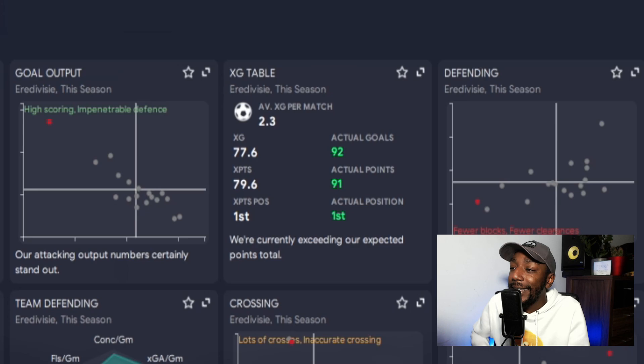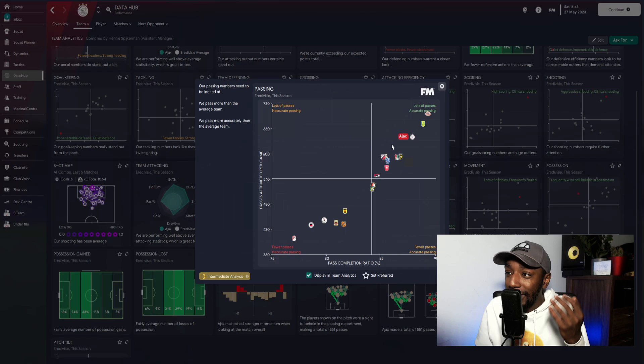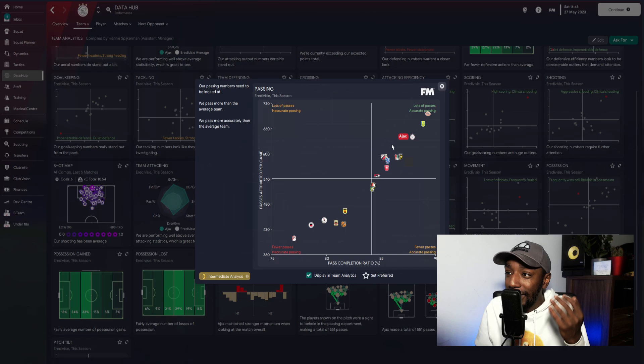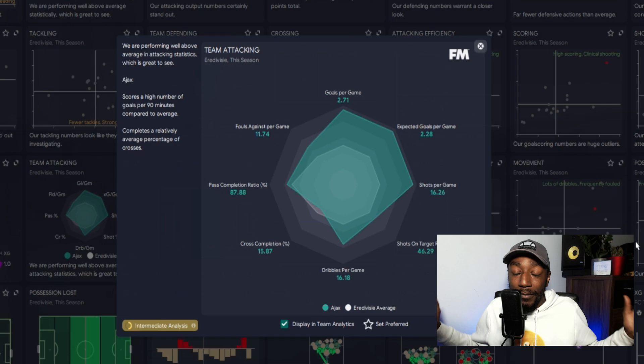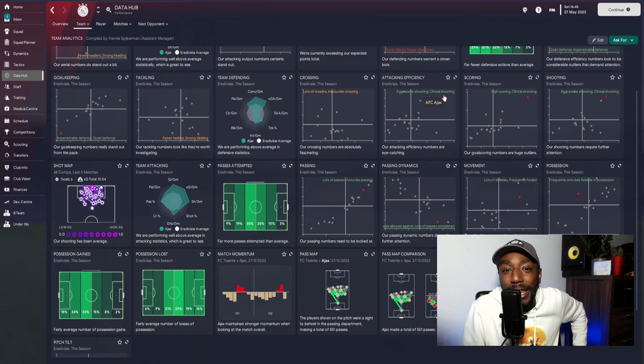Mohammed Kudus had the most shots. Kenneth Taylor, our roaming playmaker, makes the key passes list. Our goalkeeper has the best pass completion. Looking at the xG table in the data hub: xG 77.6, we scored 92 goals; expected points 79.6, we got 91 points; expected to finish first — and that is exactly where we finished. Per session we frequently won the ball but were also very reliable on the ball, making a lot of passes with high accuracy. Now let's play a game with the Netherlands to witness the irresistible, beautiful football in FM 23.